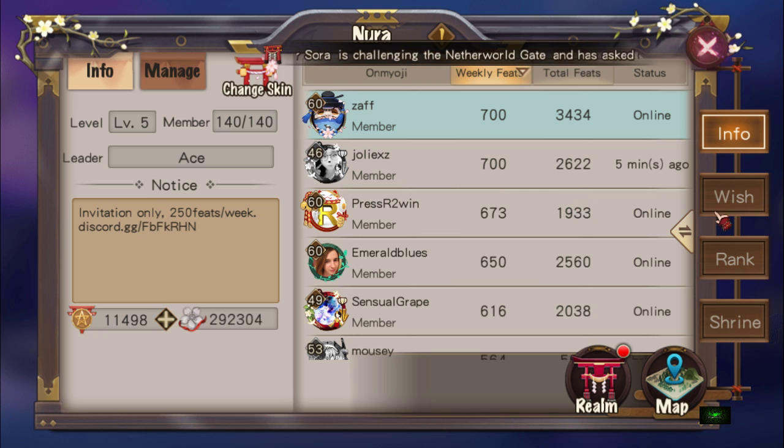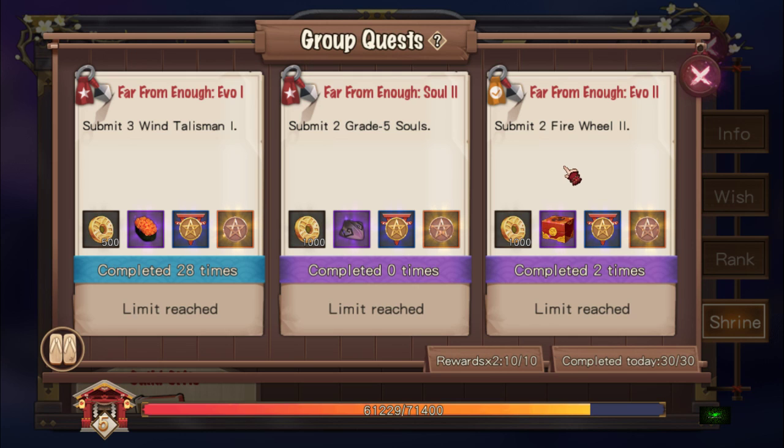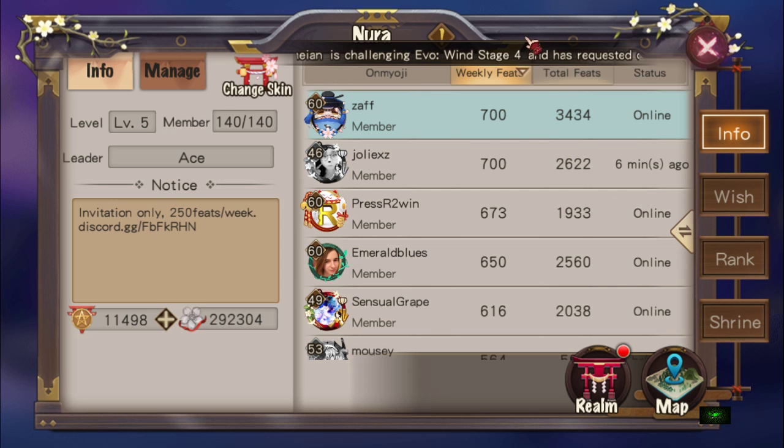People have been complaining that it takes a lot of energy and AP to farm these things. But coming from playing Star Wars Galaxy of Heroes where we needed 600 energy a day for tickets, I think it's manageable. If you're farming Firewheel 3 or Firewheel 2, you can get one Firewheel 2 per run and it takes 4 AP per run — so 30 quests is only 120 AP. I think people should be slightly selfless and just do all 30 guild quests a day. By hook or by crook I do 30 guild quests a day, and that's how I manage to get maximum weekly feats.